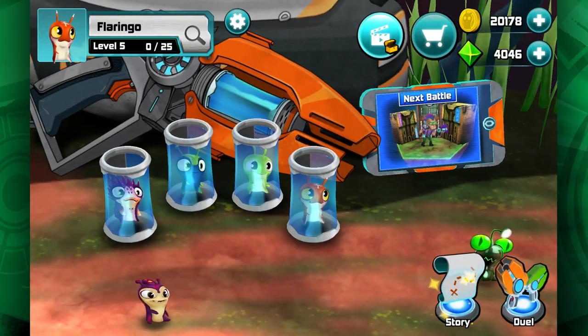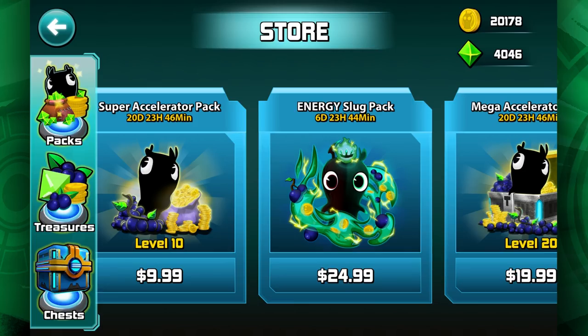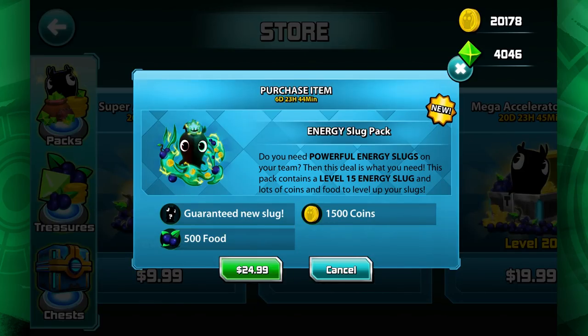We actually do have a new pack for this update coming out as well. Just like we had the water and earth packs, we now have an energy pack. Any sort of energy slugs you'd like to get will be in this pack, and you have a chance of getting one of them.